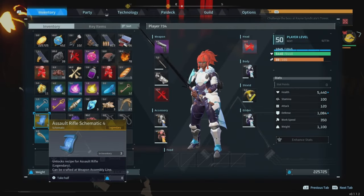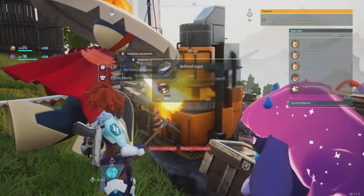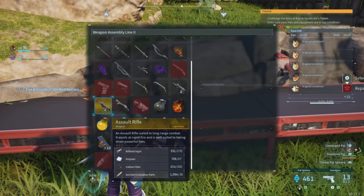When it drops, you'll get 3 different schematics. They're all going to be the same thing though — the legendary assault rifle schematic. Now this thing will take quite a few resources to craft, so you're going to need a lot, as you can see right here.